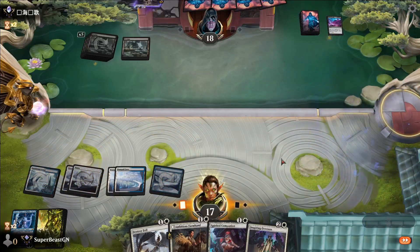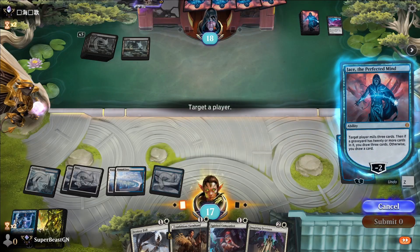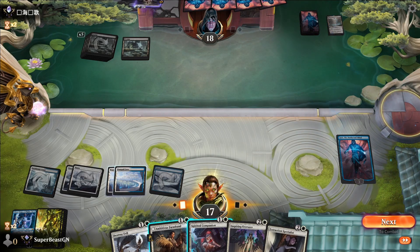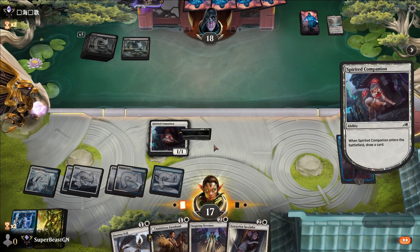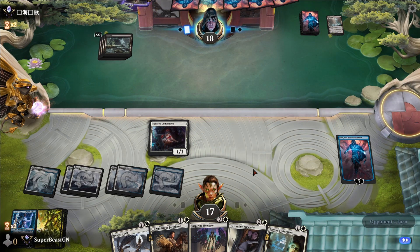Let's just do this — we're going to mill him a little bit. Oh yeah, that's a good mill. Then we'll play Spirited Companion to give us another card. Where is our end game? It's coming.